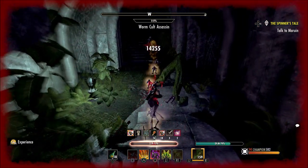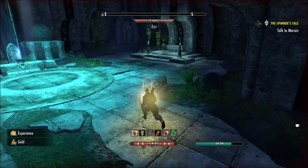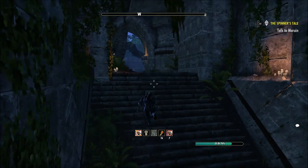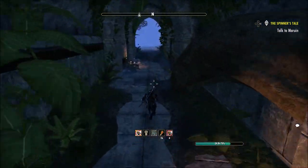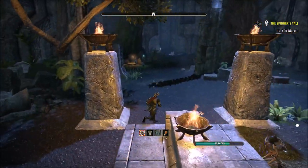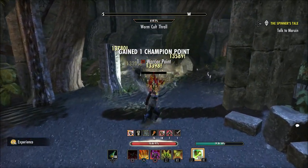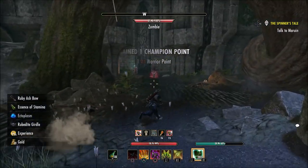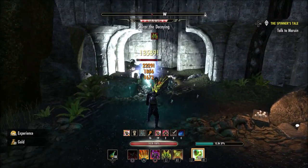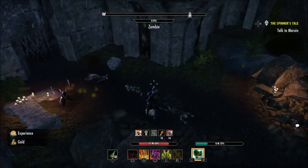Almost died there — using Vigor to recover. There don't seem to be any enemies in that big room; someone may have just cleared it recently. Now heading into the final room, which has lots of mobs. There's usually a boss but someone already killed it. Killing mobs around the corners and edges of this area — this is actually where I found some of my Ayelid furnishing plans.